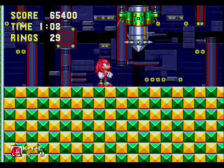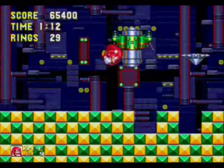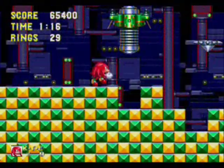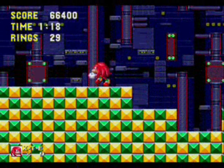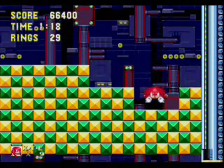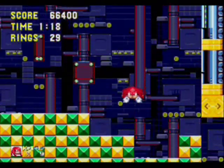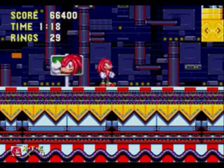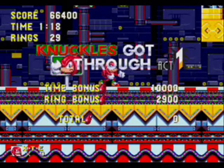This one has the same strategy - you hit him, he opens up, the drill hits him, hit him again, he opens up, drill hits him, rinse and repeat. I don't know if he has any extra abilities or features that make him harder than Sonic's boss fight. Just hit him immediately as soon as he starts moving, rinse and repeat, and it's a pretty easy boss fight. Maybe there's fewer blocks now so you're gonna fall a lot quicker. But that's Carnival Night Act 1 - pretty quick, pretty easy.